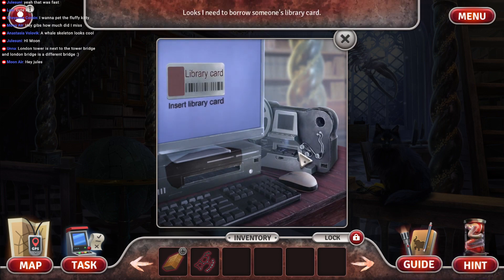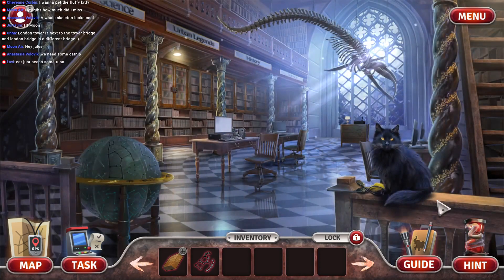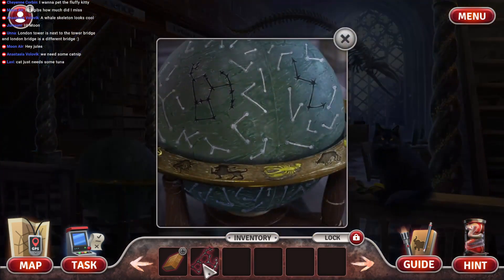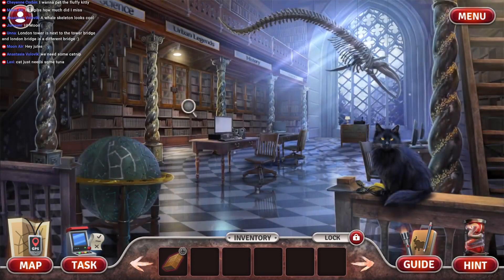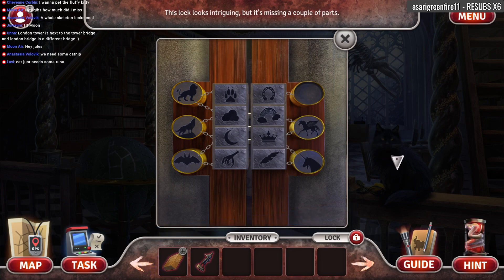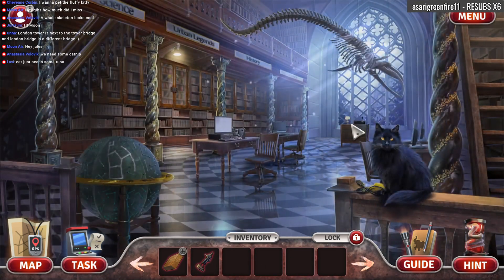Oh no. What are we doing? Somebody get that. Oh no. Looks like I need to borrow someone's library card. No. Let me in, let me in, let me in. Cat needs some tuna. Oh my God, it's an angry cat. I'm a very angry cat. Subscription — Assyria Greenfire, hello, thank you so much. We love cravens and crowbars. The kitty is a bonus. Have you tried feeding the cat? Maybe it's hangry. Yeah, we definitely need to see if we can find some food for it.